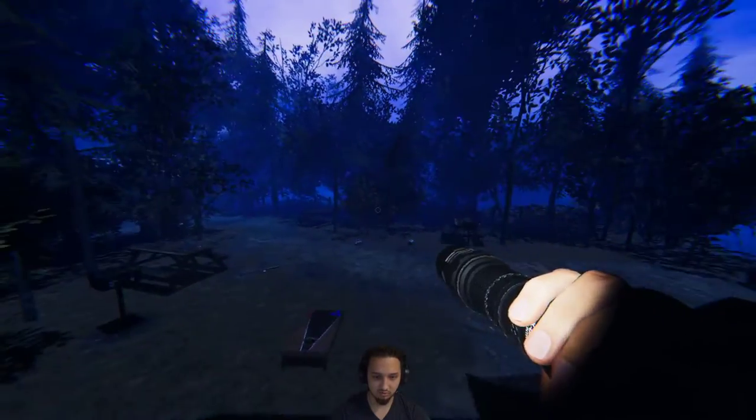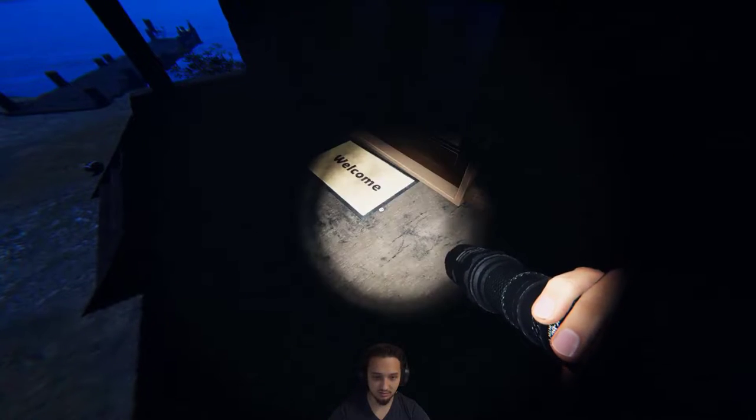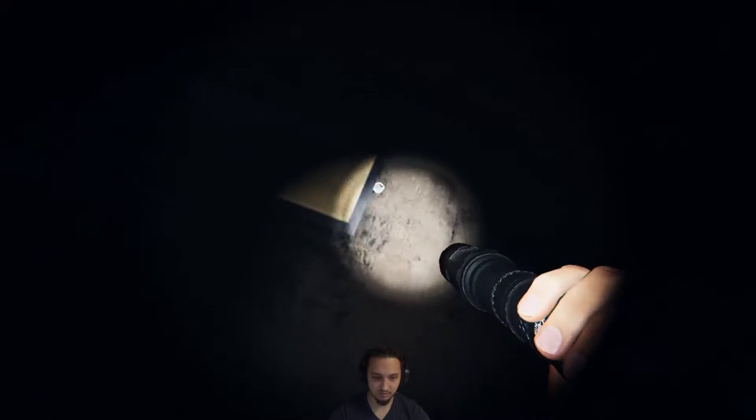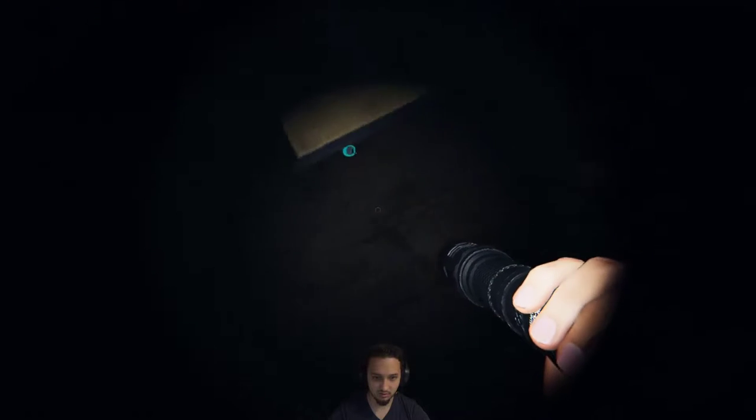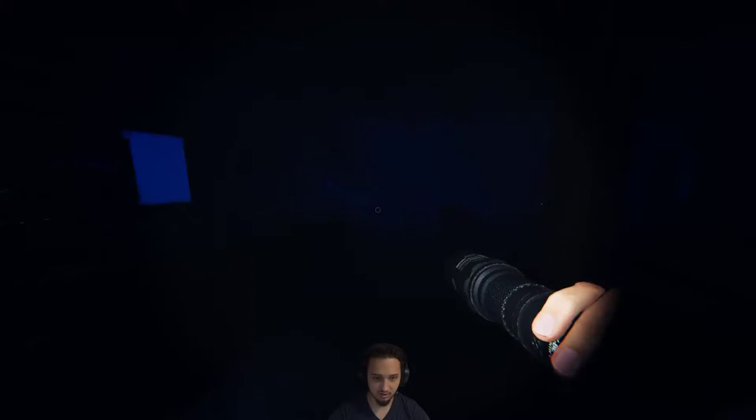I spent maybe a half an hour trying to look around all the tents for it and everything. And it is right here, right underneath the welcome mat. Sometimes it's blue — I think actually it may always be blue. But right under here, the welcome mat, you can pick that up, open it up and you can go inside.